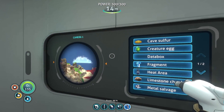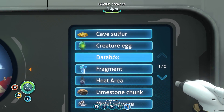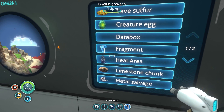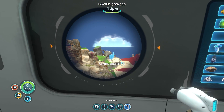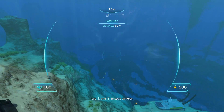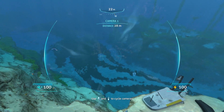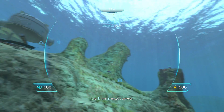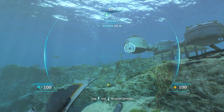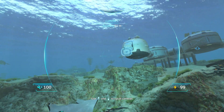We have our two little probes right here and we actually get to see different resources we could use, like cave sulfur, fragments, and heat areas for possible thermal reactors — pretty cool. So how many cameras do we have out so far? Just two cameras, okay, better than nothing.